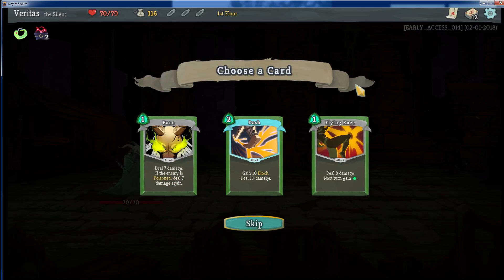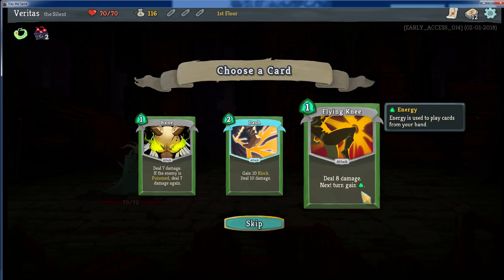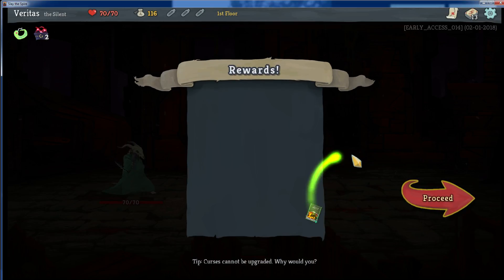So we got 17 gold and now I get to add a card. The Silent class can do a lot of poison damage, which is really fun. Also, the Silent can get a lot of cards that give you more energy — or mana, if you want to call it — for next turn. This one's pretty cool because it does 8 damage and next turn I get an extra move basically. You see how this card costs 1, this costs 2 — that's what this green is, you get an extra 1. Right now you start with 3 per turn. Dash is kind of expensive at 2, but 10 block and 10 damage is really good. I think I might go with Flying Knee. I didn't go with the poison card yet because I just don't have any poisons yet.